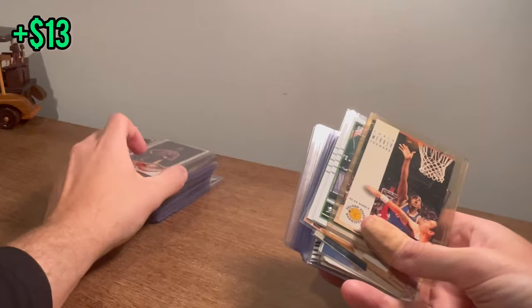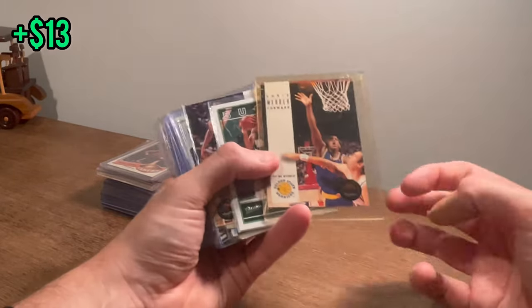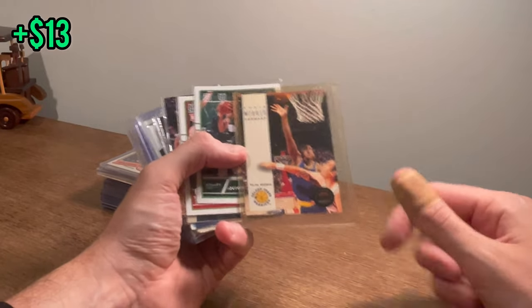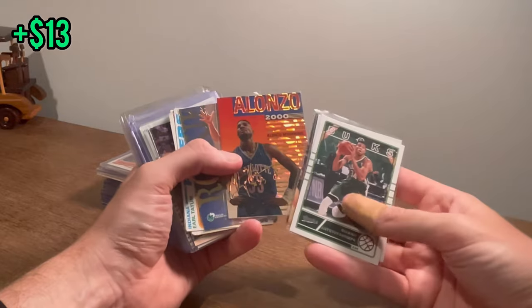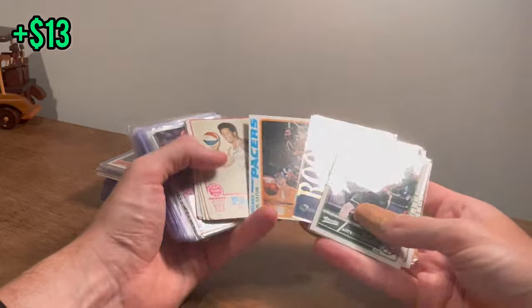Down to the final stack — there's a good sign with the Adrian Dantley right there, 1979. Take that Chris Webber rookie. We've had so many Chris Webber rookies in this — let's go ahead and do this as the next giveaway. Good luck. Giannis — nice. Another Anfernee rookie. That's a sweet Alonzo Mourning promo card. Another Jason Kidd rookie — nice.